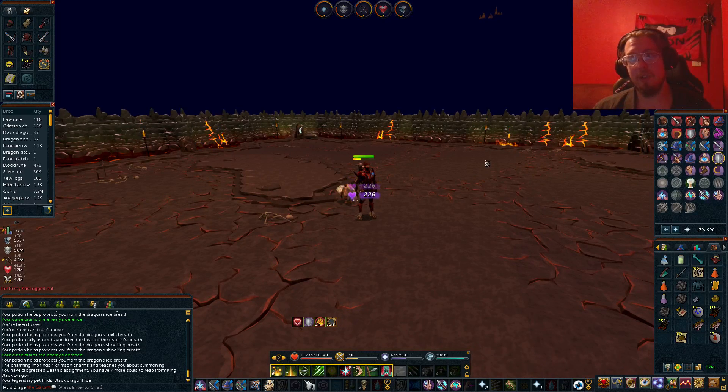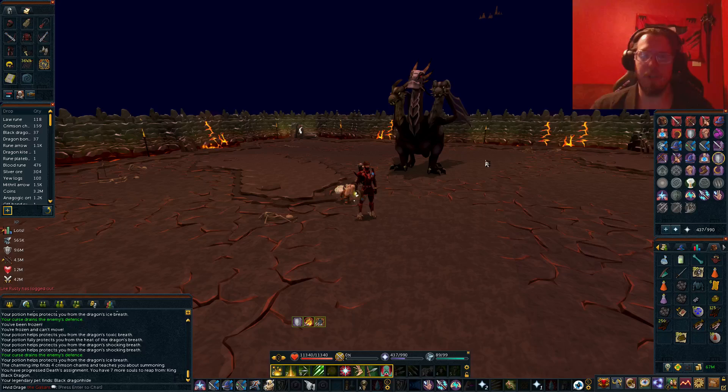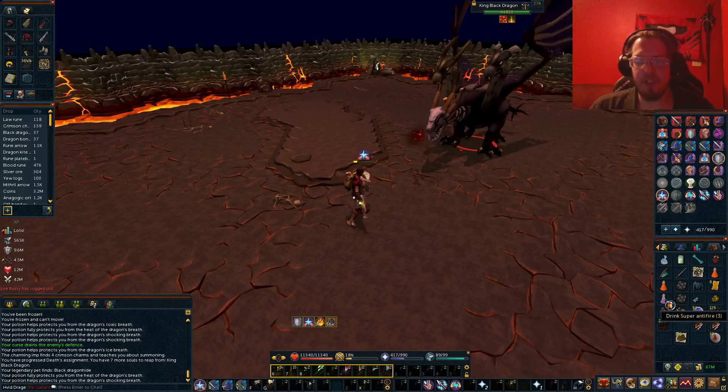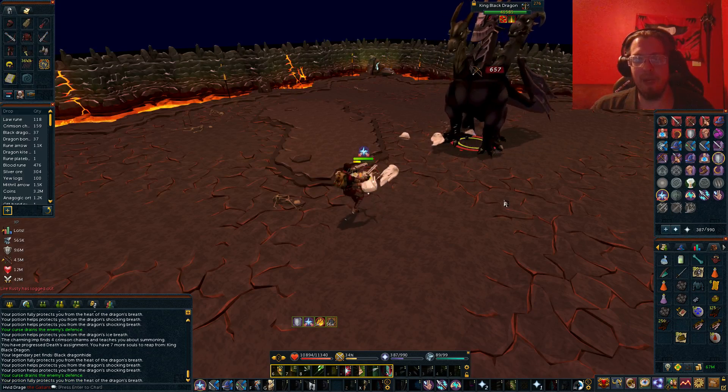Keep in mind he's also able to be fought as free-to-play now — they made that update a little while ago. So free-to-play, if you want to fight him, go ahead and just remember to bring your Anti-Fire Shield, because you're going to need that. Unfortunately, these Super Anti-Fires are a member's item.